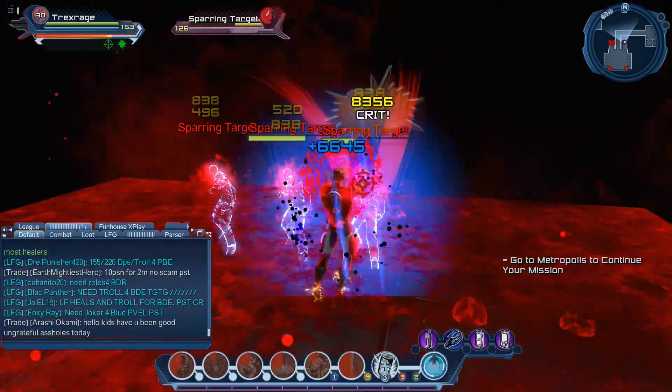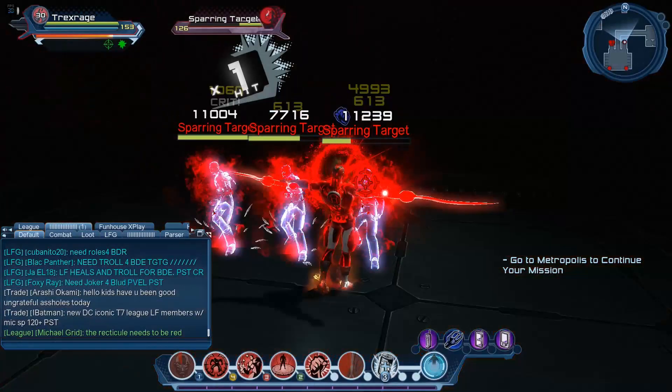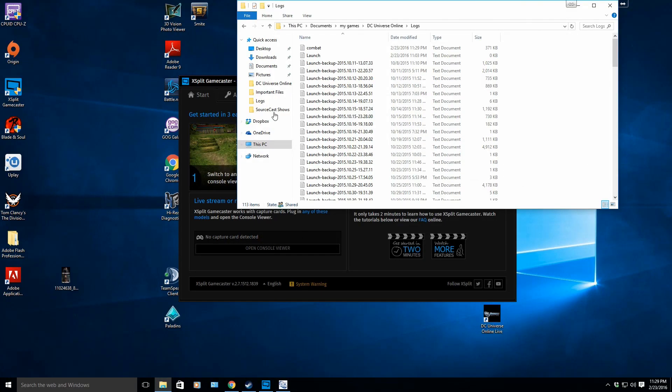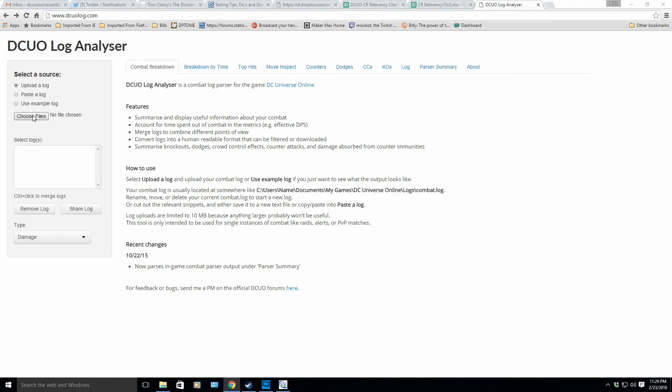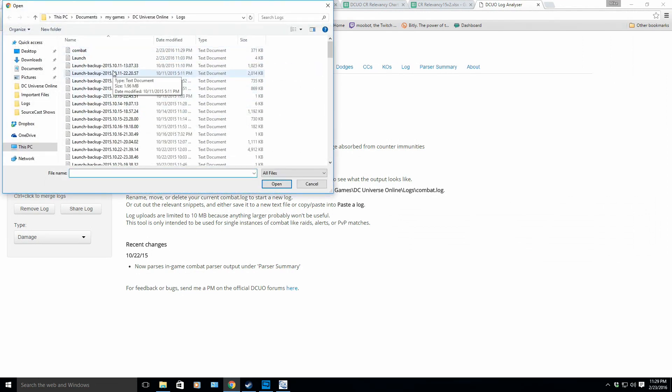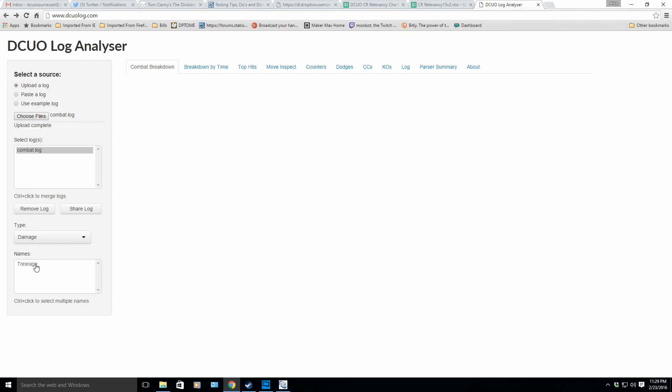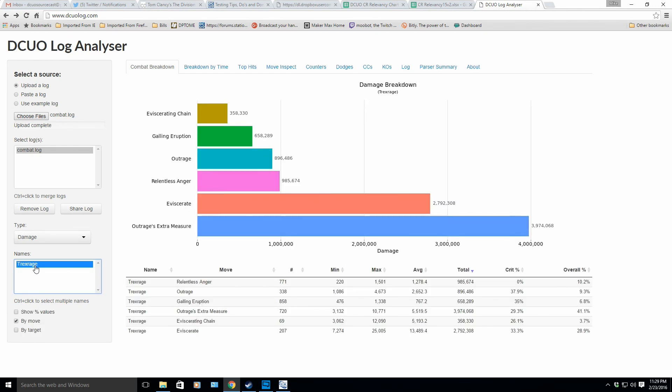That will be my last rotation — my five minutes are up. Let's go put this in the log. This is for PC players — on PlayStation you can't really get your combat log. For PC, go to My Computer / This PC on Windows 10, then Documents, My Games, DC Universe Online, and Logs — and you'll see your combat log there. Hit open on the website, and once it's done uploading, click your character's name and you'll see your attacks.